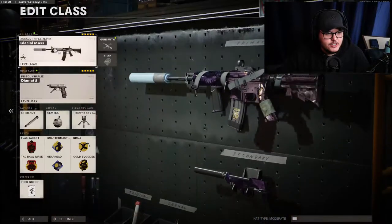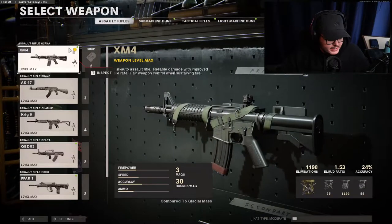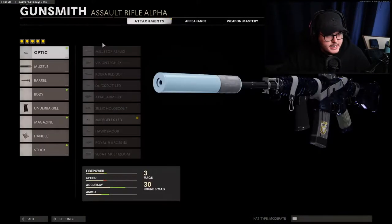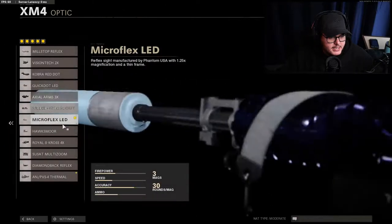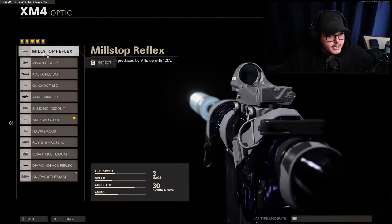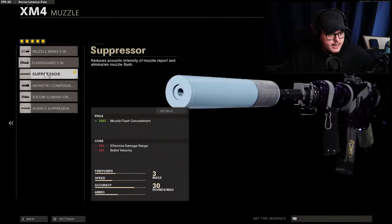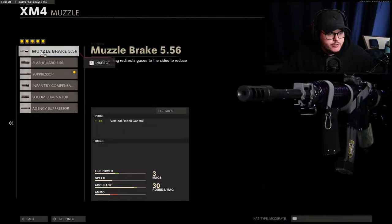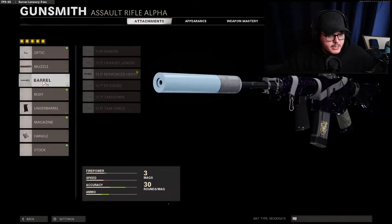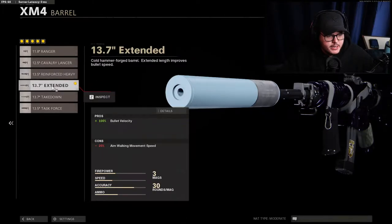So this year I'm gonna complain a little less and just use what everyone else is using every once in a while. Besides this, it's a normal class. We're rocking the XM4 — I really like it. I know the AK-47 is the better AR but I just suck with it. I'm running the Micro Flex LED on it, I love that sight the most. The other sight that's really good is the Millstop. I'm running the Suppressor on here, but you could also run the Muzzle Brake.